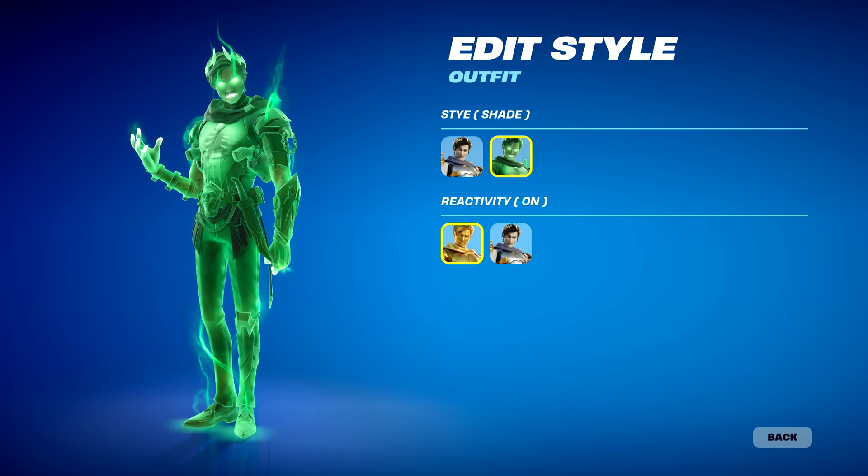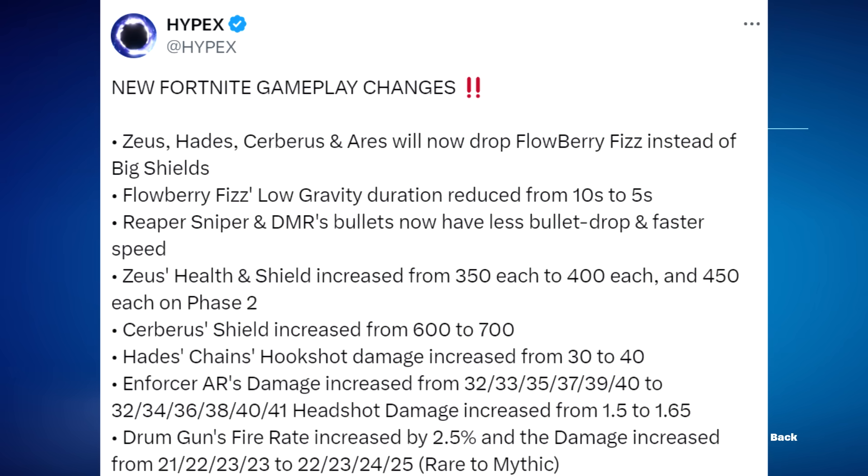The brand new Midas skin is coming to the item shop tonight, as stated in the Midas blog post. He apparently has a green style as well. I like the Shadow Midas purple style, but the green style kind of looks like the Stygian super level style to be honest. It's not bad, but it'll definitely make you stand out — just like Shadow Midas does.